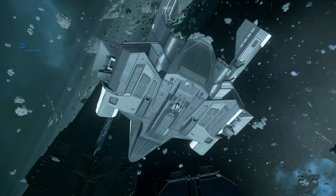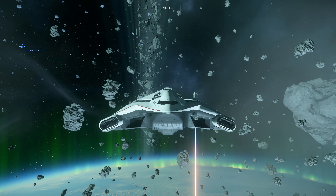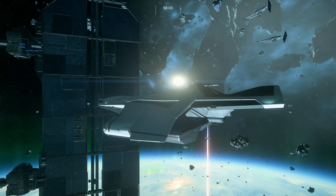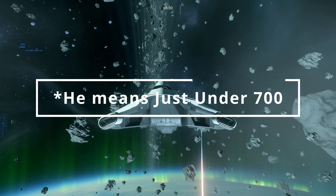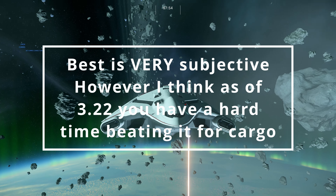As you can see, there's a turret on the back, a turret on the bottom, and control weapons on the front on the top. It's not the most heavily weaponized ship — it's really just meant for cargo. Just over 600 SCU. It's, right now, the best cargo ship in the game if you ask me.